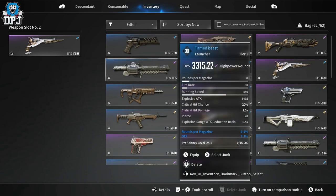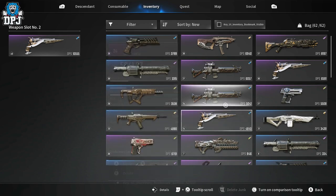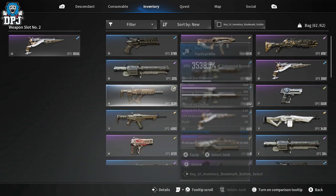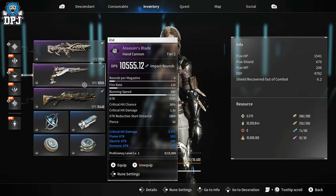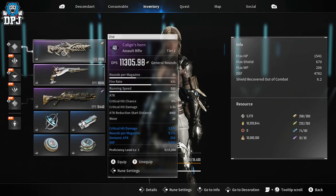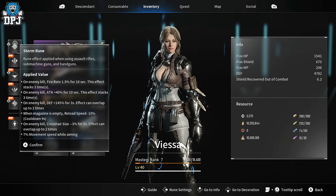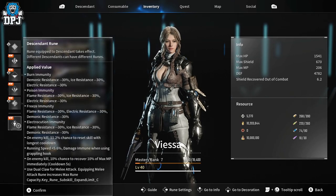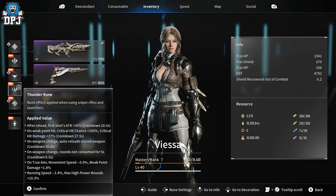As for rarities, we have rare, epic, and legendary — though I haven't unlocked any legendaries yet in the beta, so I'm guessing they're being saved for release. Either way, runes are very, very important to this game — they're basically the foundation of your build. There are runes for your descendant, which is your player character, and also runes for each individual type of weapon.